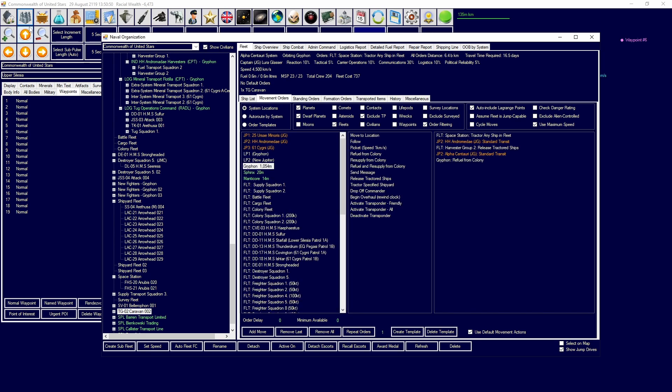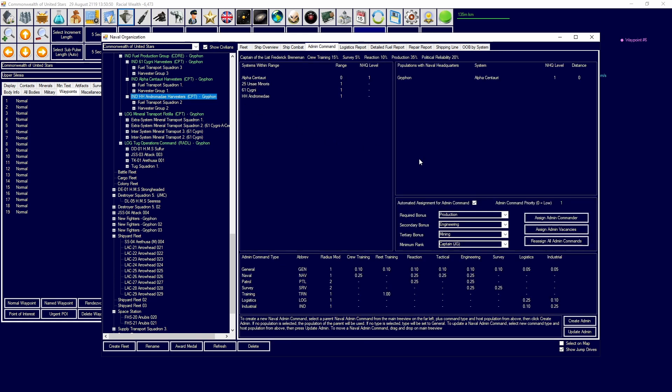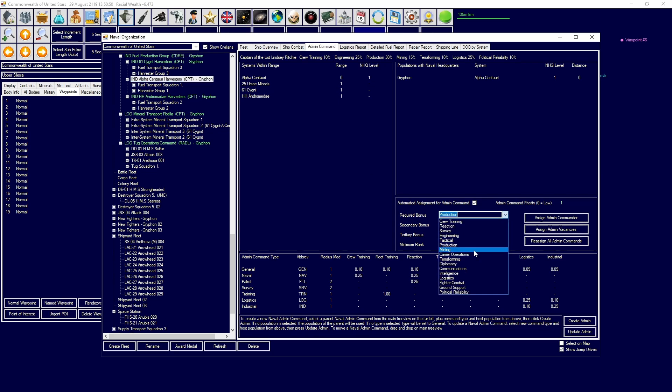Another thing I think I made a mistake on - going to my harvesters, we went for production people when we need mining people. We don't need production people, which was a mistake. So: mining, mining, and mining.